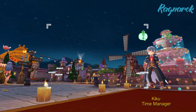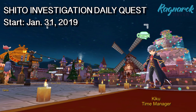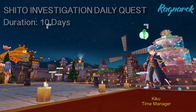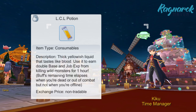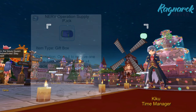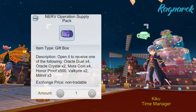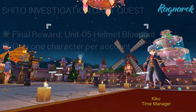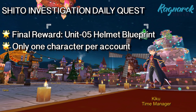Let's start with the Evangelion events. Starting January 31, we'll have the Shito Investigation daily quest from Kiko in Frontera. It will run for 10 days and will give us the following daily rewards: two pilot licenses which will transform us into robots, an LCL potion which will give us double base and drop EXP for one hour, a nerve operations supply pack which contains various items such as the mora coin or oracle dust, and the nerve emblem which can be used to purchase various items. On the last day, we'll have an event exclusive blueprint, limited to one character per account.